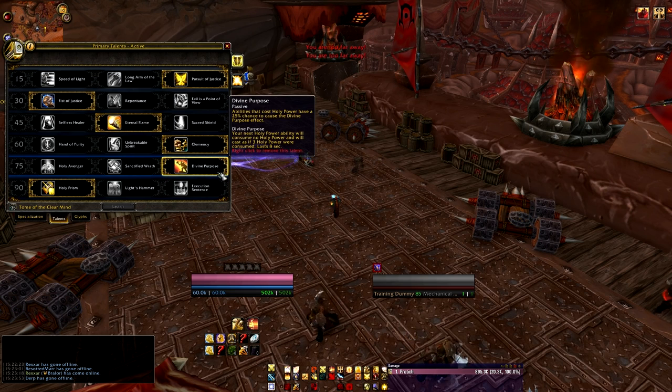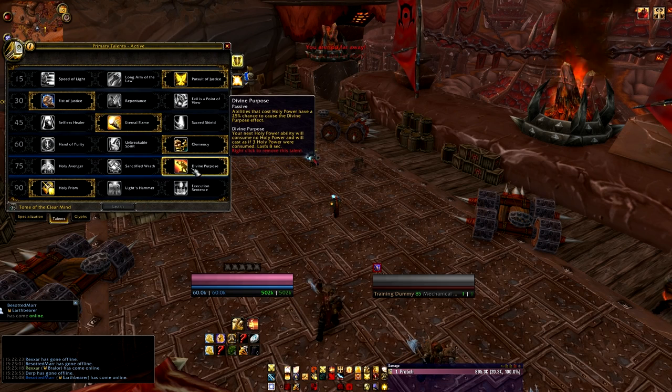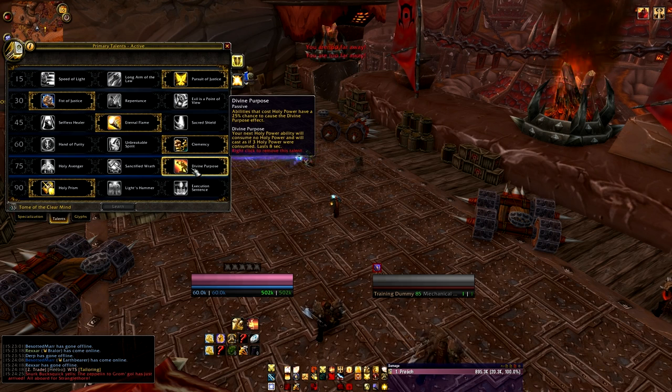Divine Purpose is what I'm going to recommend. I prefer it because it marries really nicely with Eternal Flame — I need to reliably cast five Shield of the Righteouses to generate my five-stack of Bastion of Glory, and then have three Holy Power to use Eternal Flame and keep it up 100% of the time. Divine Purpose gives me that effect pretty much every single time. I never really run out, and I like that.